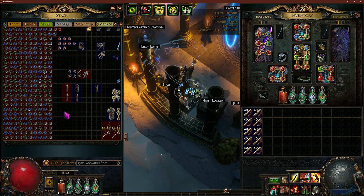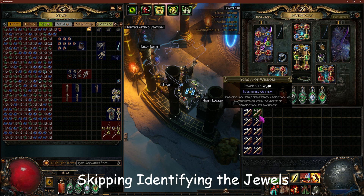I occasionally craft them when I'm bored, but I only ever use alteration spam to do so, looking for two good mods, then regal it. If I get lucky, great; if not, I just trash it and move on. I'm going to start by identifying these, and I'm going to fast forward that.